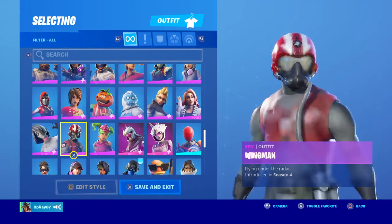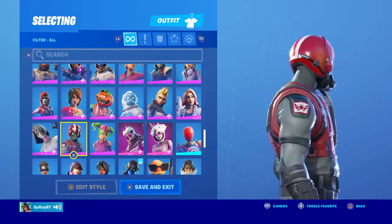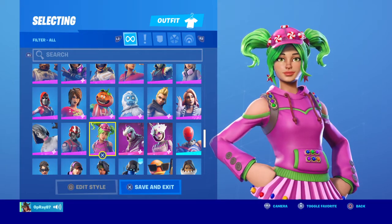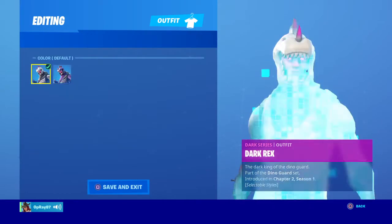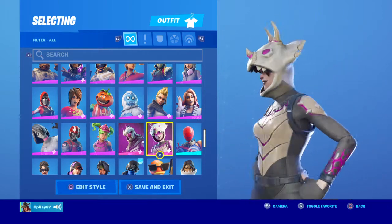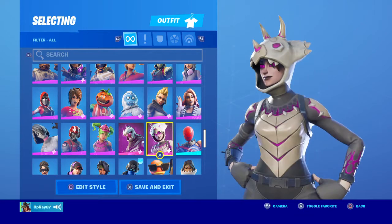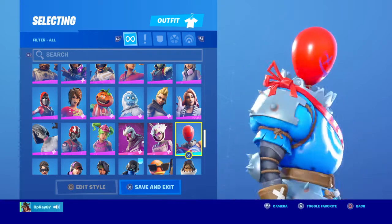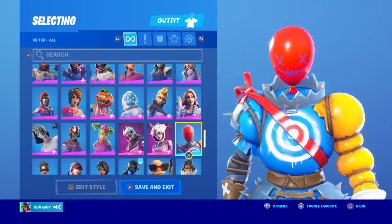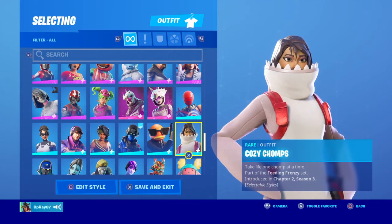Wingman — I hate this skin so much, I don't know why people like this, it's pretty awful. Dark Rex — I kind of regret buying this, but the back bling is good. Dark Tricera Ops — this is better than Dark Rex, I use the Dark Rex back bling on this. Dark Scaly — I like it on this skin a lot. Airhead — I like this skin, people hate this so much, but I don't know why, it's a good skin.